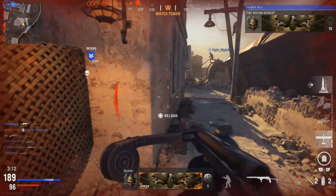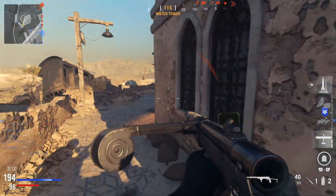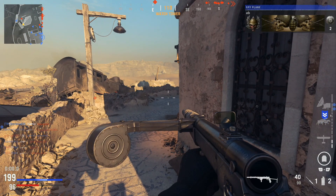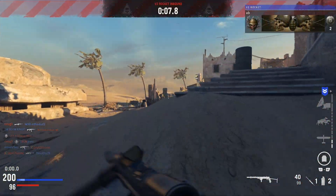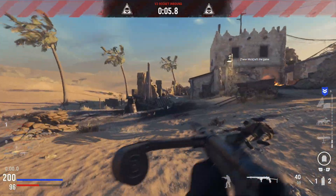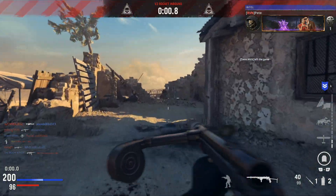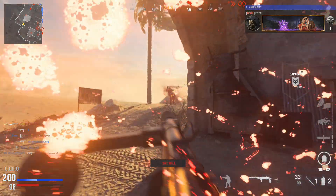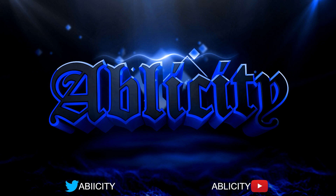I need something to reload fast or a bigger clip — 40 rounds is low. I should use the V2 before the game ends. How do you train your aim on PS4? You can play bots — try to shoot bots without aim assist. Believe me, that will force you to aim well. You'll see how good aim assist really is when you do that.